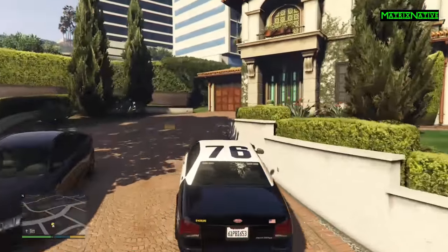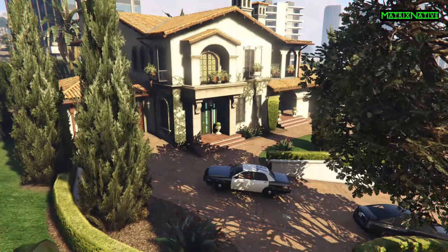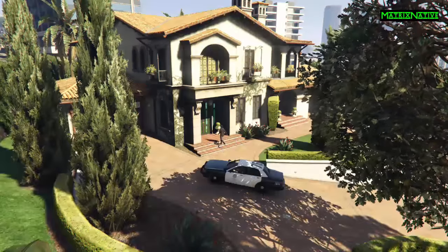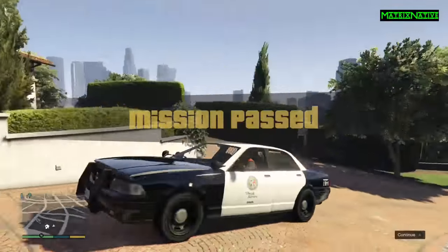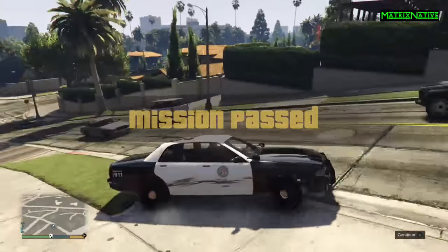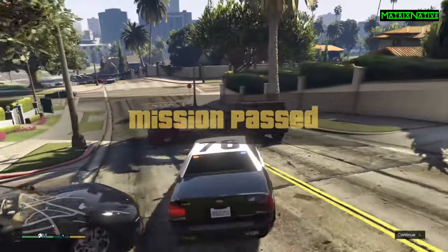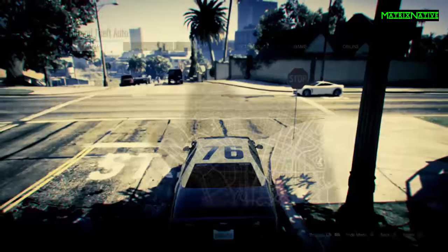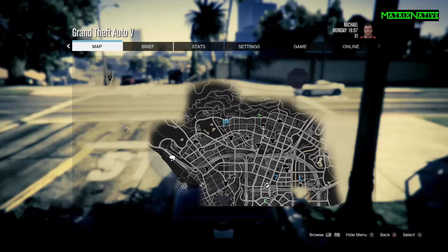When you drop Amanda off at the house, if you haven't already saved to that spawn location from the beginning of the video, wait until the 'Mission Passed' notification is off the screen. Once the mission passed text is off the screen, do a save and it'll bring you back to that foyer location every time you want to try this method.